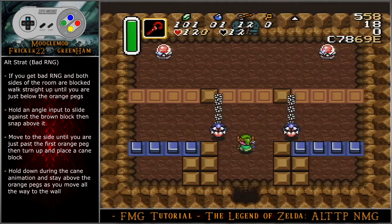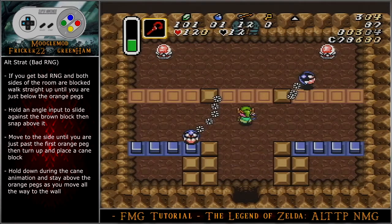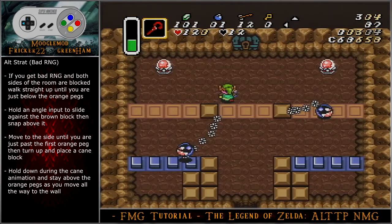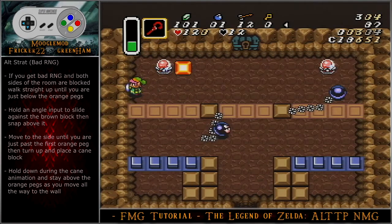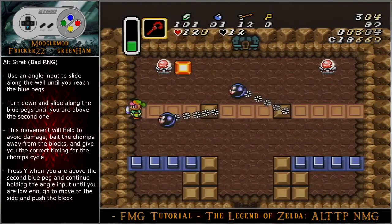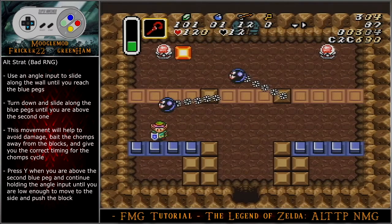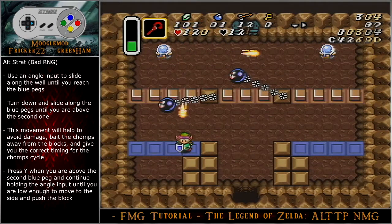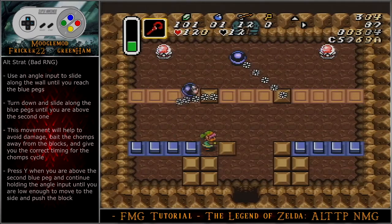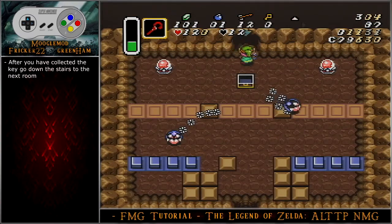If you get bad RNG and both sides of the room are blocked, walk straight up until you are just below the orange pegs. Hold an angle input to slide against the brown block, then snap above it. Move to the side until you are just past the first orange peg, then turn up and place a cane block. Hold left during the cane animation and stay above the orange pegs as you move all the way to the wall. Use an angle input to slide along the wall until you reach the orange peg. Turn down and slide along the blue pegs until you are above the second one. Press Y when you are above the second blue peg and continue holding the angle input until you are low enough to move to the side and push the block. After you have collected the key, go down the stairs and to the next room.